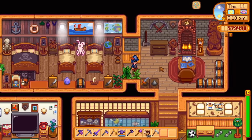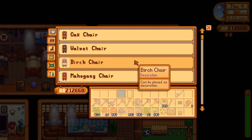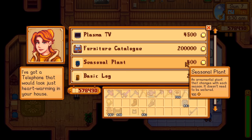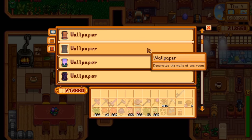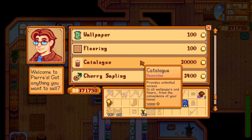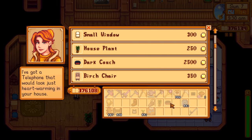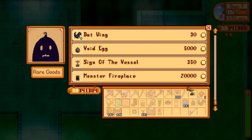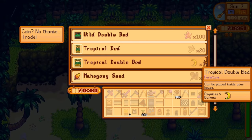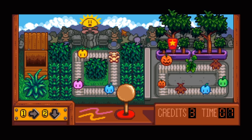First of all, a quick rundown on where you can get all kinds of furniture or decorations. The furniture catalog can give you limitless access to most furniture in the game and you can buy it for 200,000 gold from Robin's shop. The catalog from the general store does the same for wallpapers and floor decorations for 50,000 gold. Otherwise, all the catalog items can randomly appear in their respective stores every day. For all other items, you can buy or trade them from various NPCs or craft them, or get them as rewards from hard events, the crane game, or the museum.